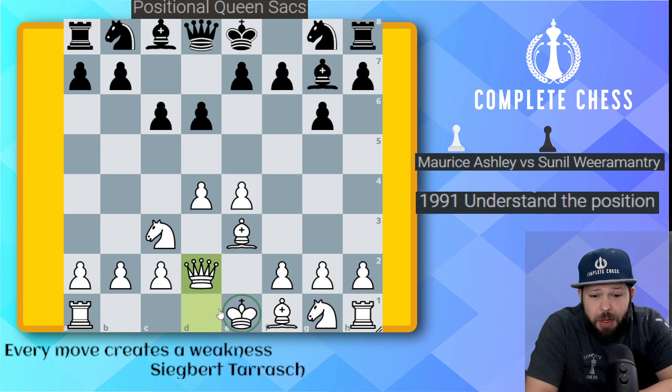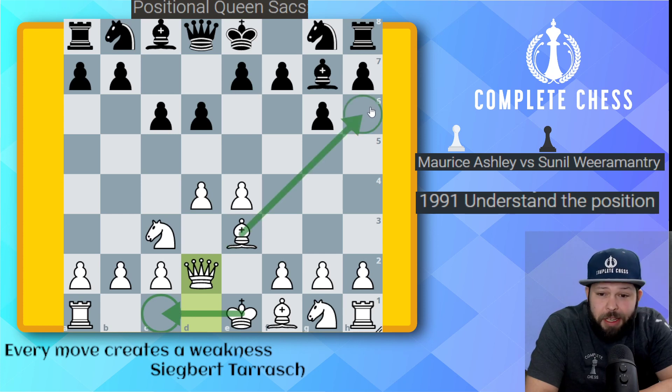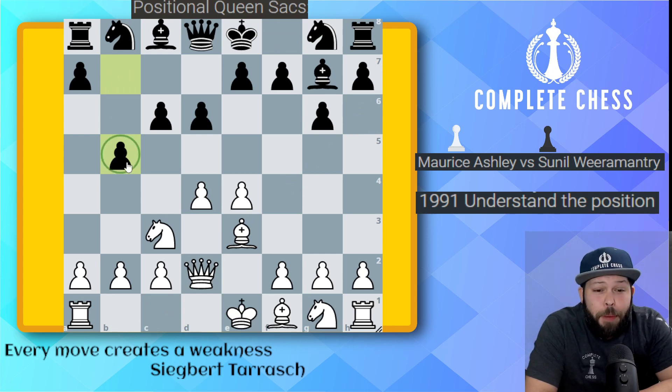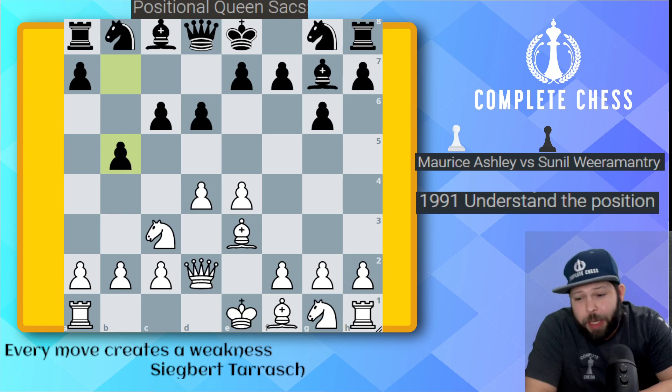Typically, you'll castle queen side and just try to attack over here, especially if they castle king side fast. b5 got played. Looks like black is not going to be castling king side anytime soon, and is preparing to do their own attack on the queen side.